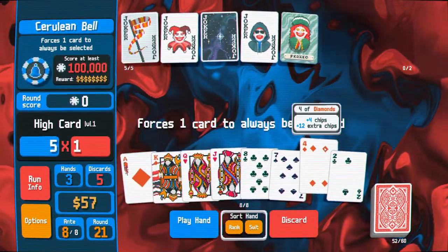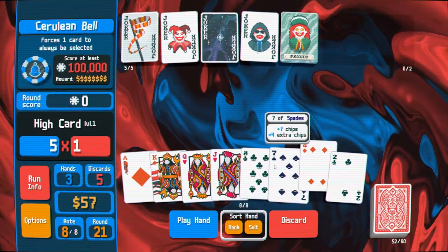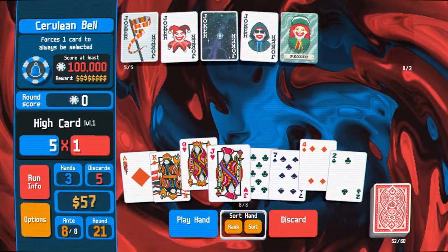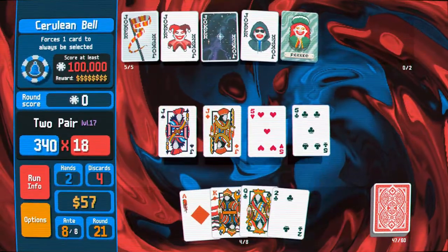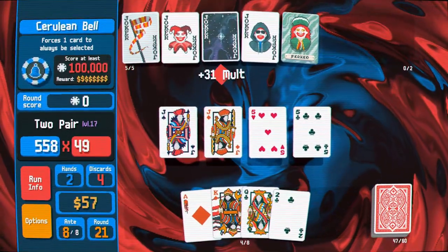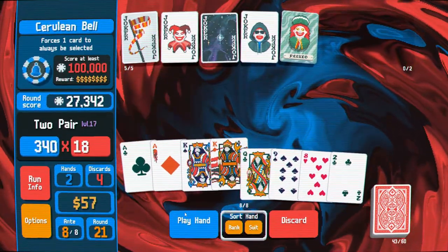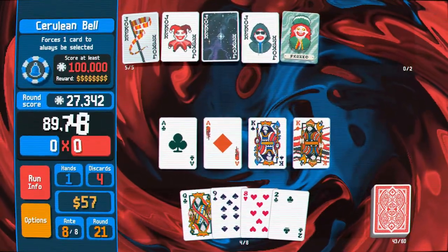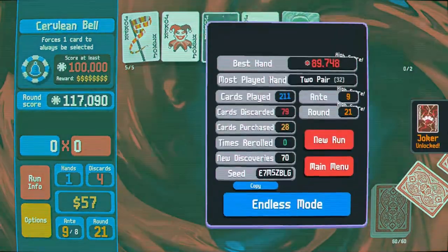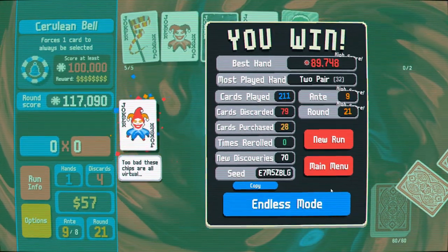One card is forced to be selected — so what I think I'm going to do is discard a bunch of stuff and start from scratch. Two pair. Ace, and then look at the kings. Oh baby. Did I win? Oh hey, I won! Too bad these chips are all virtual. I could keep going in endless mode, but I'm not going to.